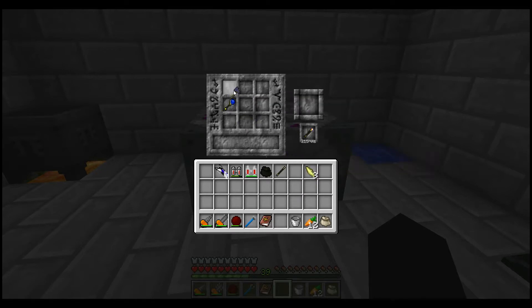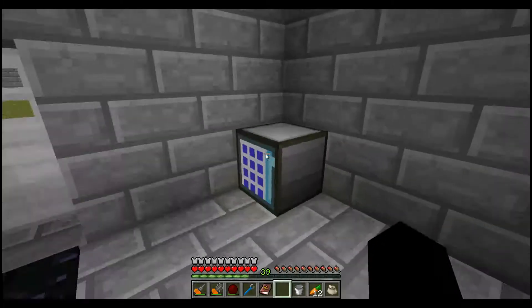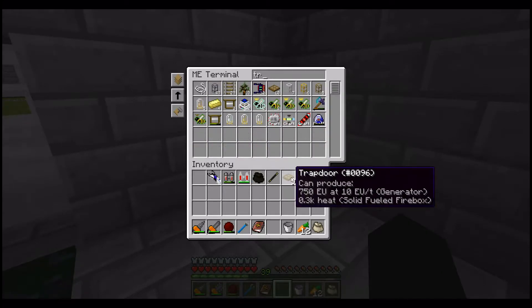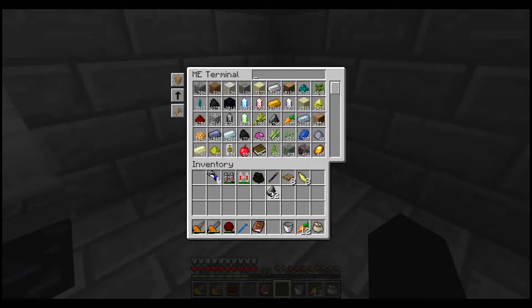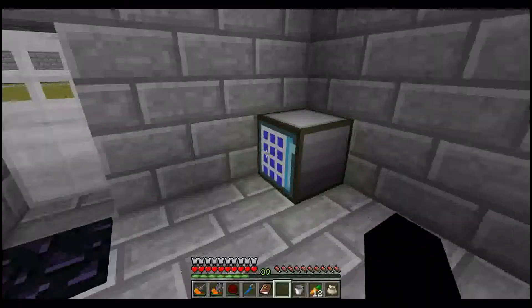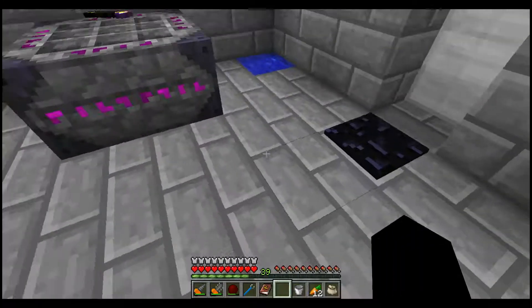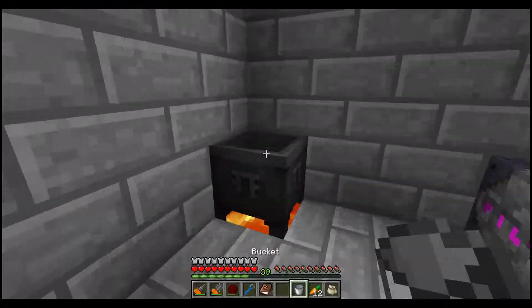But I'm not stopping there. Using the wand of frost and a thaumium axe, the infusion table says it wants sixteen Instrumentum, sixteen Aqua, eight Modus, and eight Lignum. A good source of Lignum and Modus is trapdoors; another good source of Modus is rubber; Instrumentum is flint; and Aqua is clay. I should have everything required.